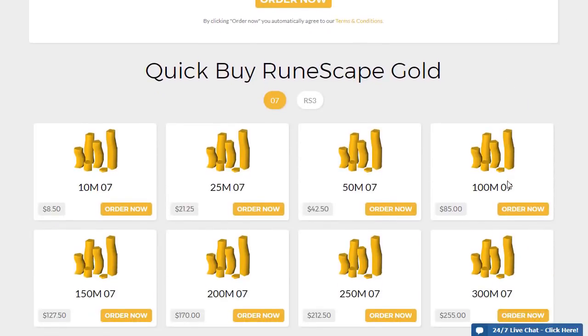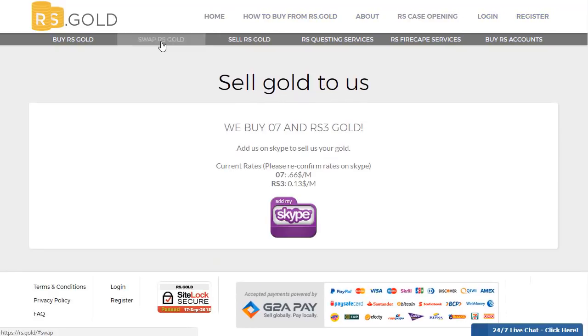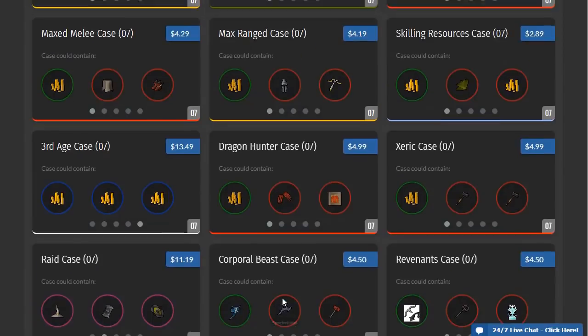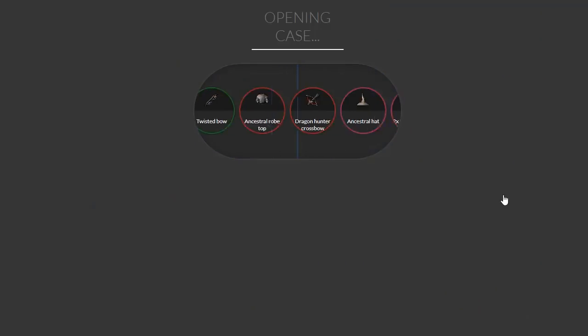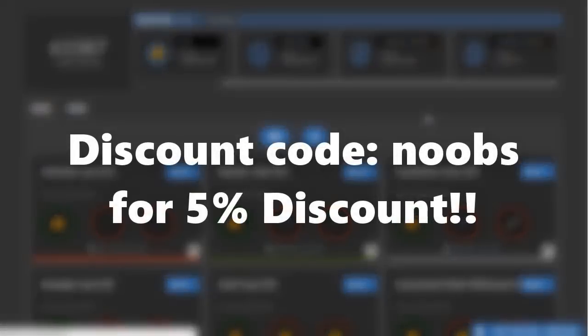If you are looking to buy, sell or swap Runescape GP, check out RS.gold. They give you the best rates at a very fast respawn time. Their customer service is also very friendly and is there for you 24-7. Their company also hosts RS Jackpot which is a case opening website. You can earn some fast old-school RS or Runescape 3 items. You can use the coupon code NOOBS for a 5% discount, so definitely make sure to do that. Anyways, enjoy the video.